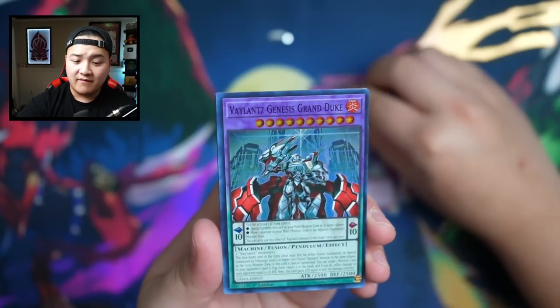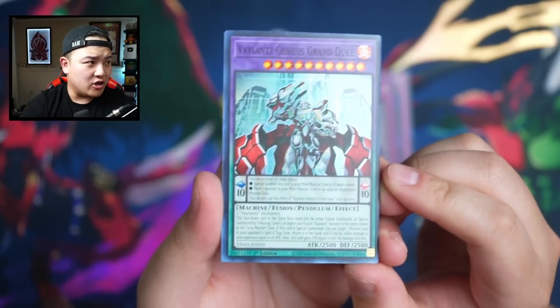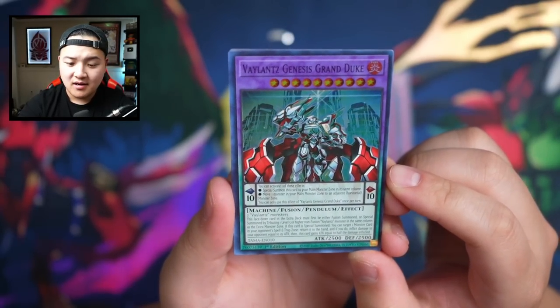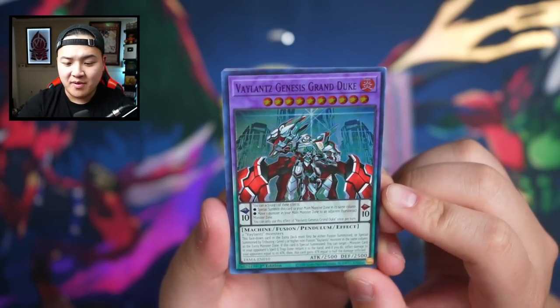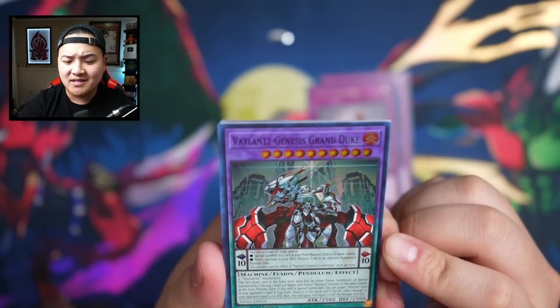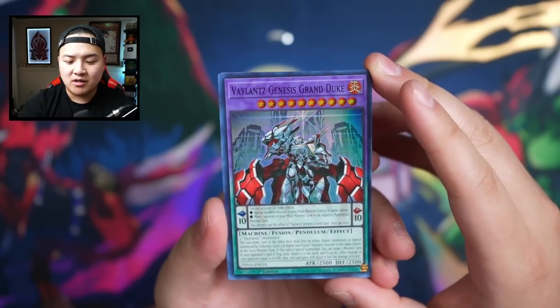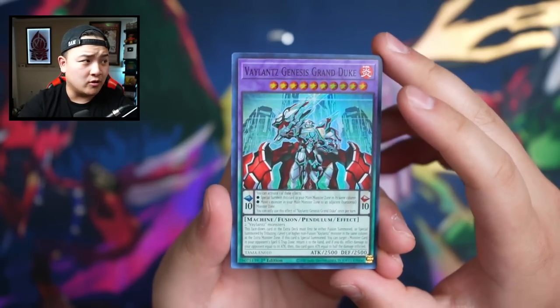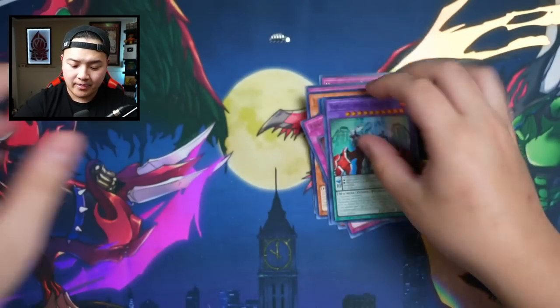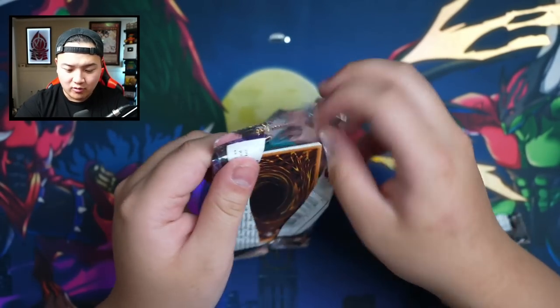Next pack — Fiend Griefing, Valence Genesis Grand Duke. You can use one of these effects: special summon this card to your main monster zone in the same column above it, or move a monster in your main monster zone to the adjacent horizontal monster zone. Too complicated for me, no cap.